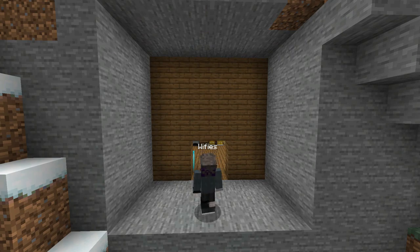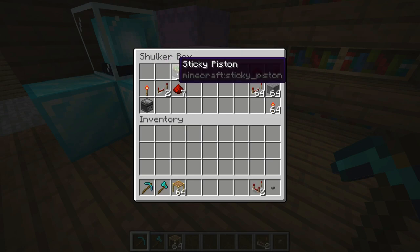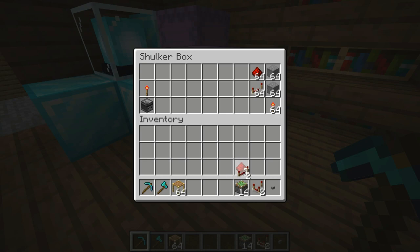It doesn't actually have to be this big, but having space to move around makes it easier. Here's what you'll need — we're going to be building a redstone torch key as well as a very secret hidden door. The resources required are: one button, two comparators, 14 sticky pistons, seven redstone dust, two redstone repeaters, one redstone torch, and one observer to connect the torch key to the actual door.